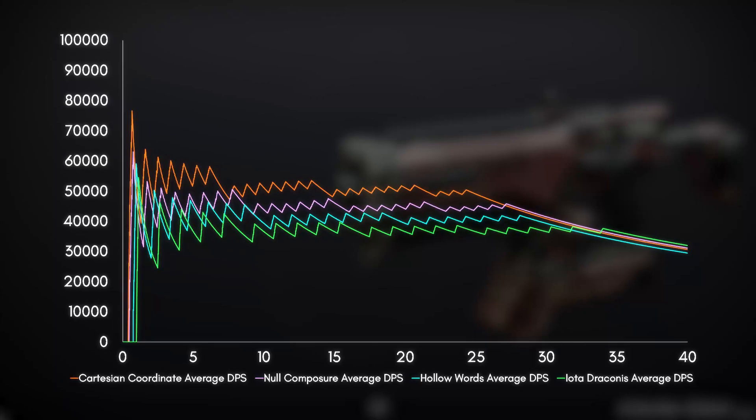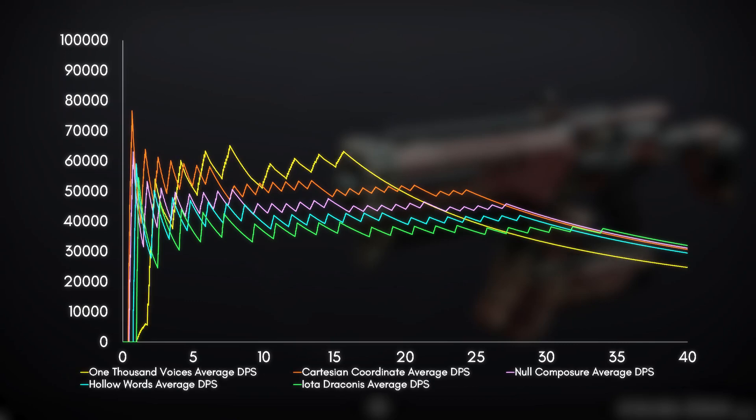As usual, I pulled out the spreadsheet and here's the DPS over time for all the weapons. Obviously, the numbers will vary slightly depending on your exact roll and battery perks, but this should give you a good general idea of how they compare to each other. And for reference, here's 1000 Voices.